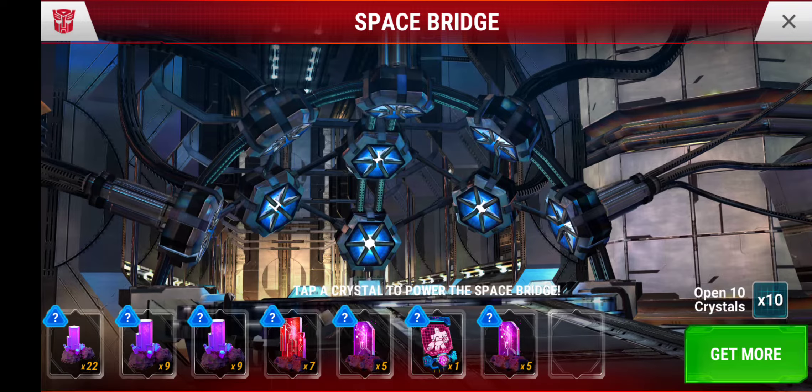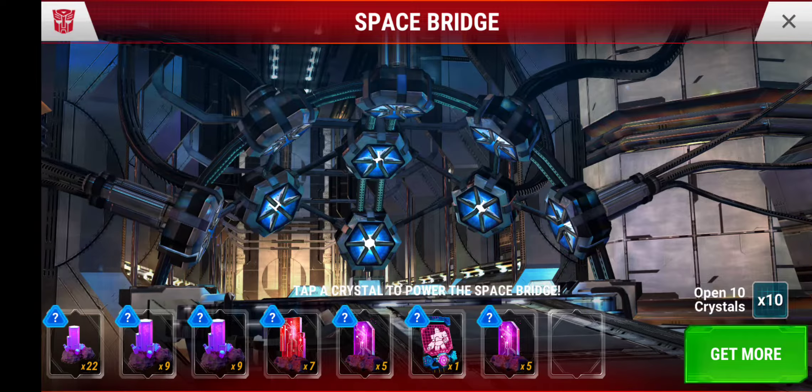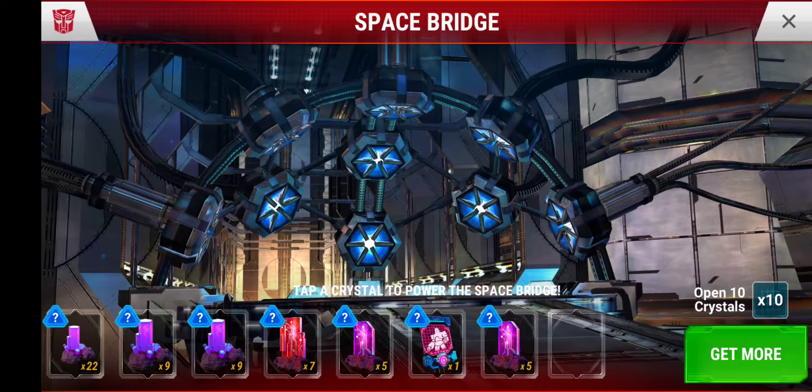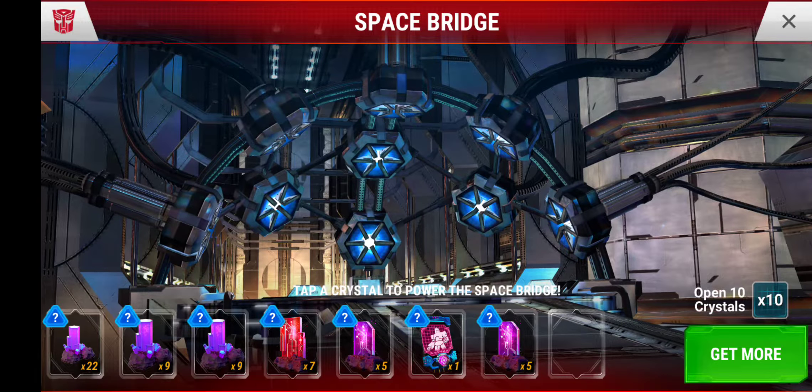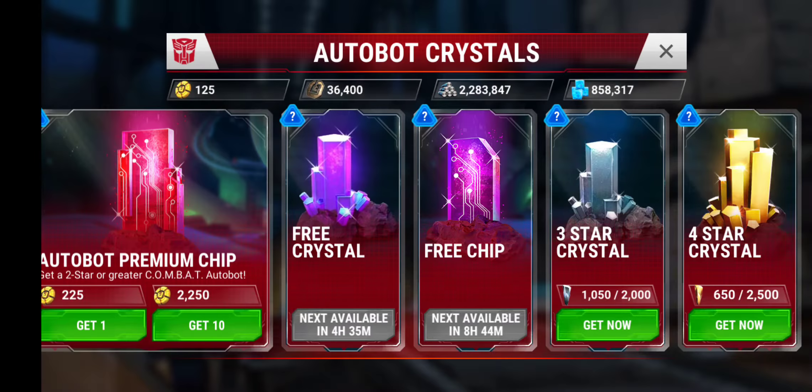Let's take a quick look at the Crystal Kraken and how it's coming along. We have 22 total Shard Crystals — 18 free crystals with 7 premiums, 10 free chips, and 1 G-Metal Core chip so far.